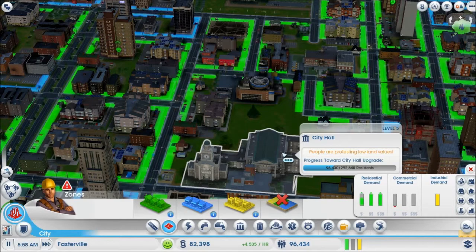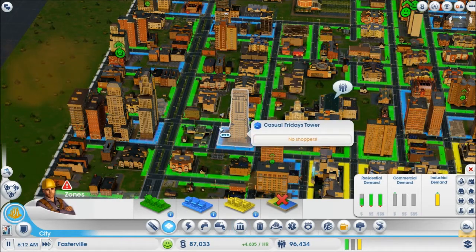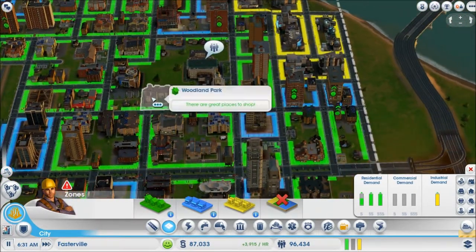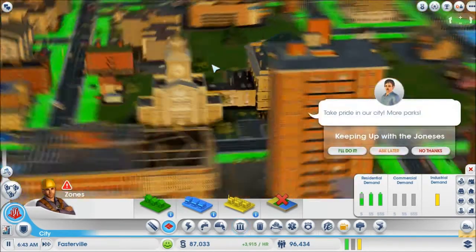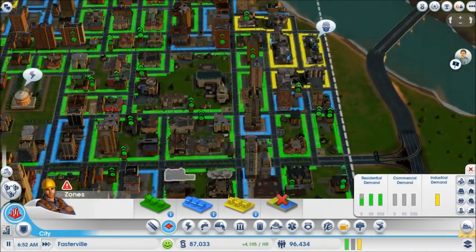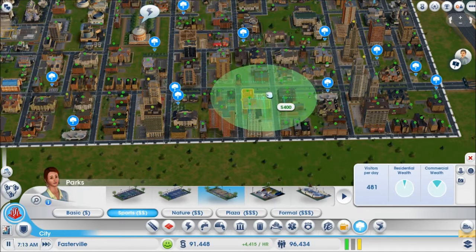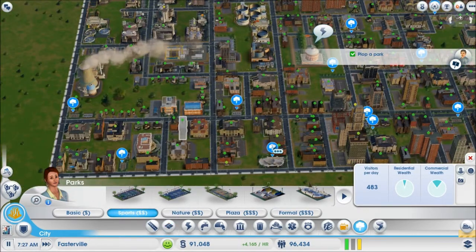I need more vertical space if I'm going to do something like that. People are protesting low land values. So now we were talking about upgrading the medium density street, and that's going to cause a problem because this is my police precinct. Let me see what this little thing says — more parks. I understand where we would need more parks. I think I've got parks everywhere. I guess I could put one here.